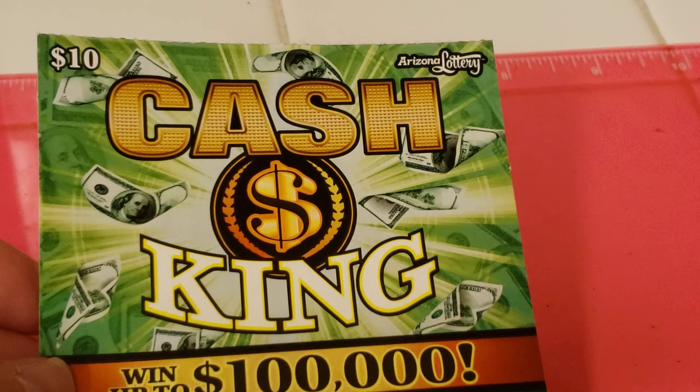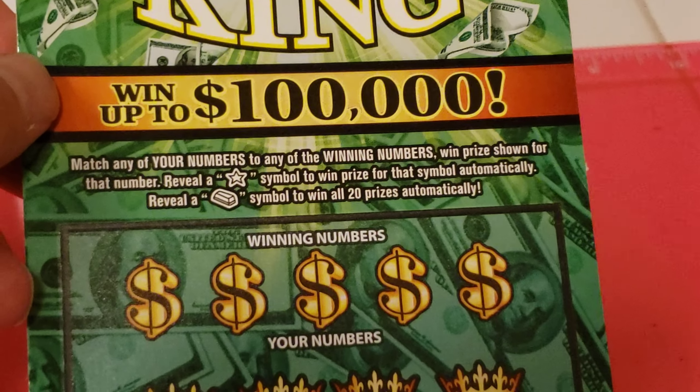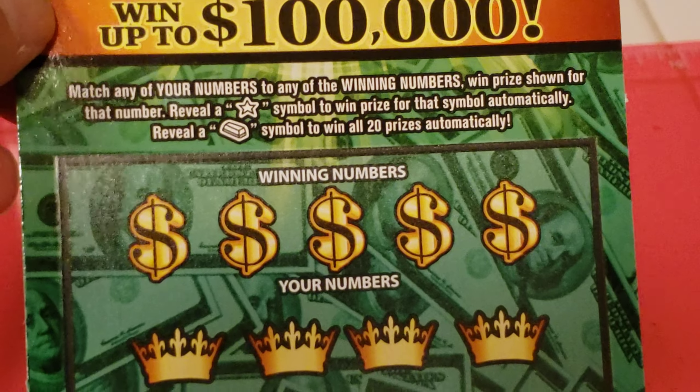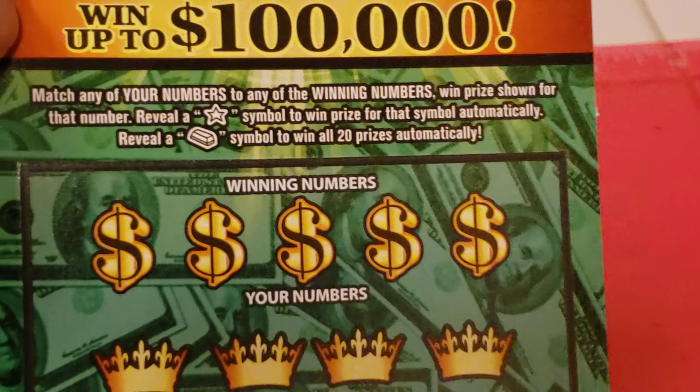This is Arizona Scratcher, Cash King, a $10 game with a top prize of $100,000. Match any of your numbers in the winning numbers, win the prize shown. Reveal a star symbol to get that prize. Reveal a bar symbol to get all 20 prizes.